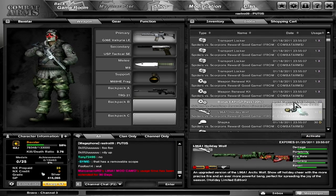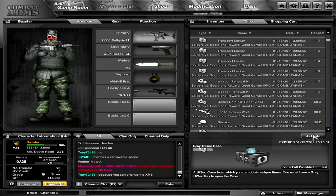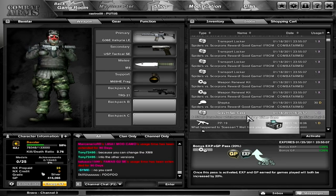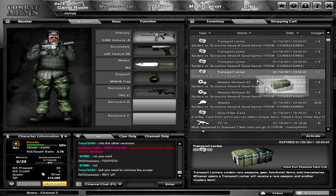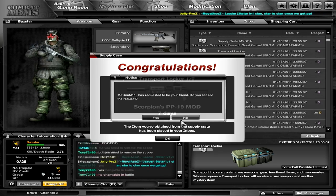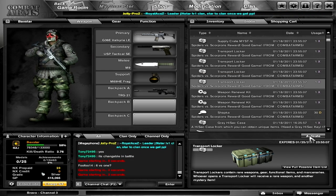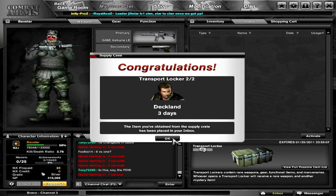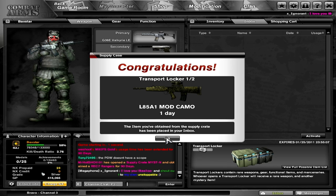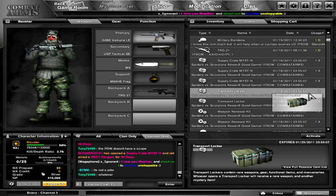I'll activate that now before I forget, and I'll activate the Holiday Wolf too because all this stuff expires. Bonus experience passes — I'll store those right now. Legging invitation. Transport locker — looks like I'm going to be reviewing that soon enough. Ballistic helmet. Let's open another one of these — yes, another USB Tactical, good. Keep going. 95A1 mod camo, which is actually a really decent weapon — a little too much spread though. Another ballistic helmet.